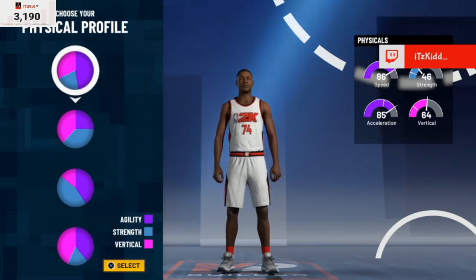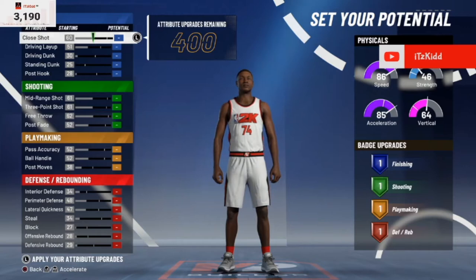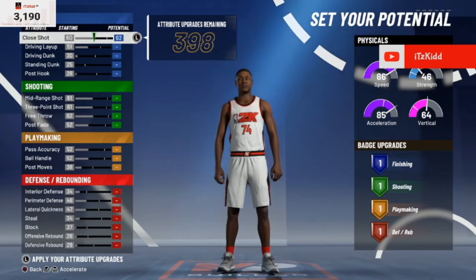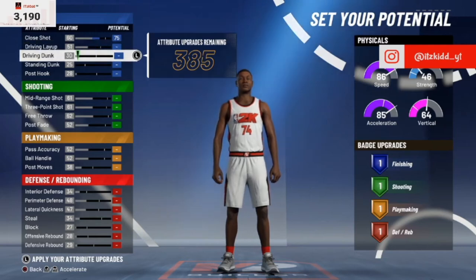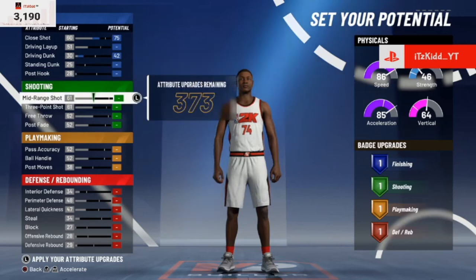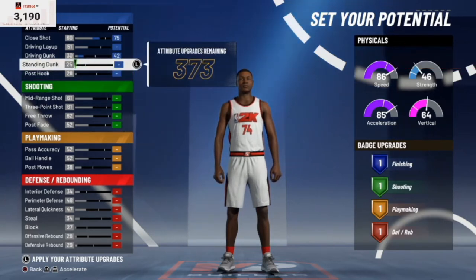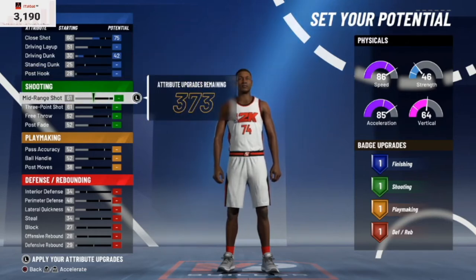For the physical profile we're going to choose the chart with the most speed — that's the first one. Pay very close attention to what I upgrade and what I don't. For the close shot we're going with a 75. The driving layup we won't touch — it's already at 51. This is not a finishing build, so for the driving dunk we're just gonna get that up to about a 42. Don't make this build if you're scared to shoot the ball and just want to rim run all day.